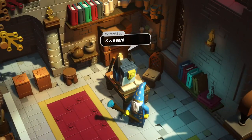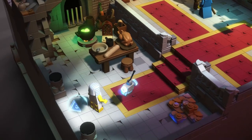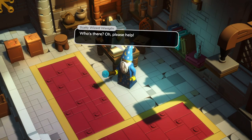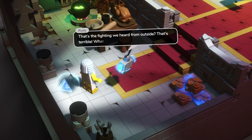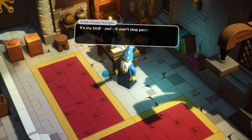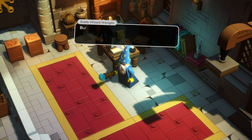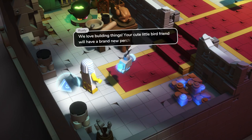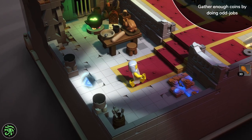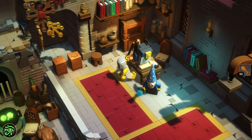We head into the hut. 'Quay, quay' — oh, it's like a bird. 'How am I supposed to build a perch for you if you keep pecking my face? Ouch.' This is the scatty wizard Weddingland. 'Please help — my bird won't stop attacking me.' That's the fighting we heard from outside. 'It won't stop pecking me because its perch is broken, but I can't fix it if it doesn't stop pecking — do you see my problem? It's a snake eating its own tail situation.' We love building things — your bird will have a brand new perch in no time. We need to build a sitting perch for the wizard's pet bird.